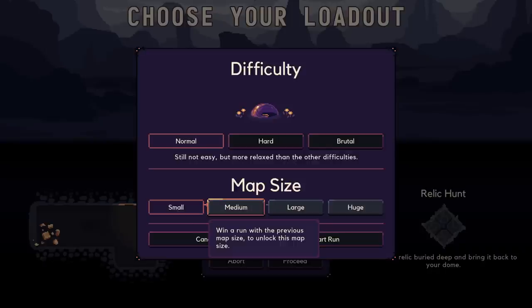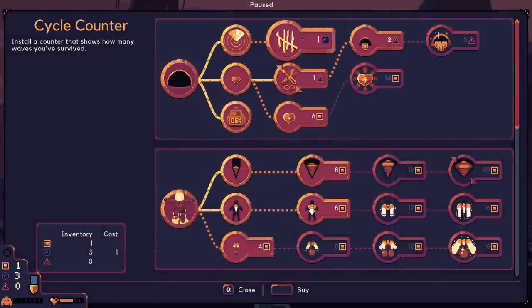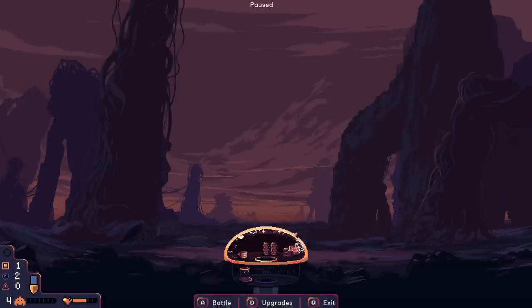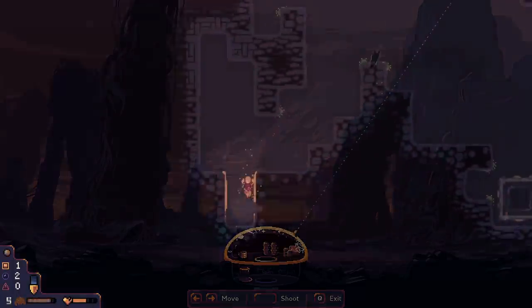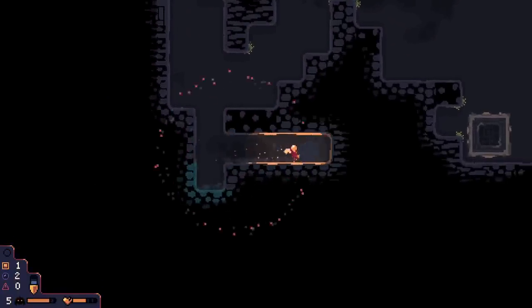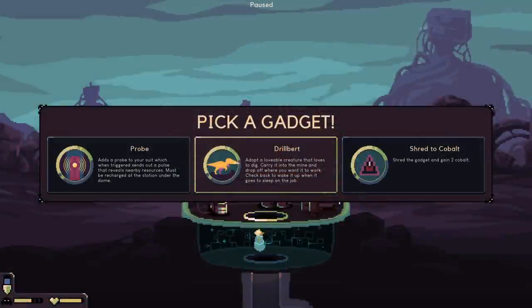A lot of the gameplay is compounded by having to upgrade your dome as well as your own speed and capabilities to fend off alien waves, as the dome is quite upgradable. You're going to be upgrading your defenses, which will vary based on the actual dome you are using. You can also find alien gadgets in the mines below, which give you all sorts of tools — such as a sonar to detect resources, or a pet named Drillbert, who is in fact the best boy.